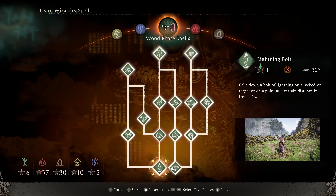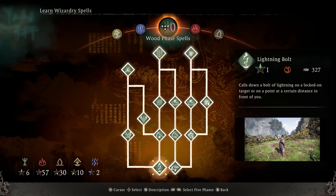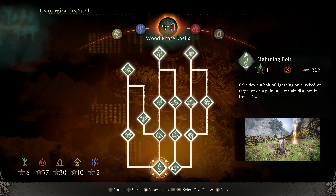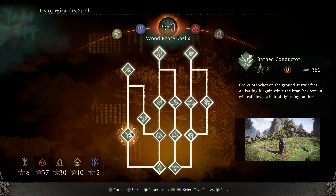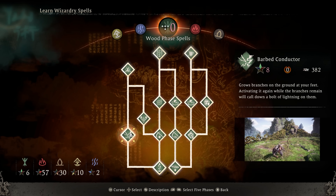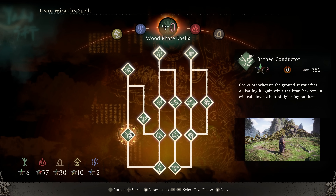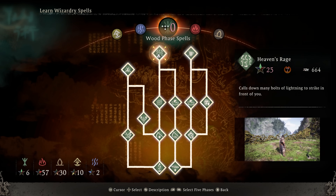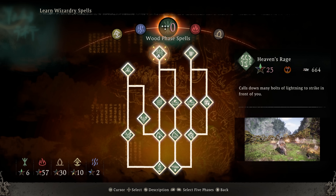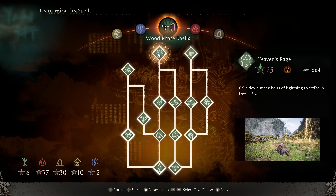I went ahead and did testing by leveling a virtue up to 80 and then testing those elemental spells and then respeccing. There were a couple that stood out to me. In the wood phase tree, I really like Barbed Conductor — it's a little tricky to use; you grow a branch and then recast it — but it has very high lightning application on targets. Obviously super late game, Heaven's Rage is one of the stronger spells in the game, though it's only really useful against the biggest targets because of the spread.